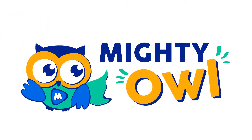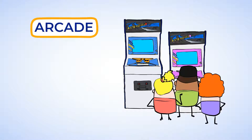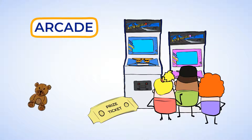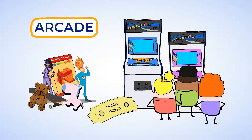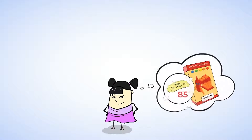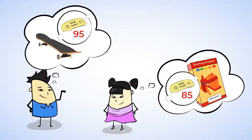Hello, this is Mighty Owl. Welcome to the arcade. Some of our friends are working hard playing these games to earn tickets for prizes. And there are some awesome prizes — stuffed animals, building sets, even a skateboard. Sue wants to buy a building set for 85 tickets, and Chen wants the skateboard for 95 tickets. Let's check in and see how our friends are doing.